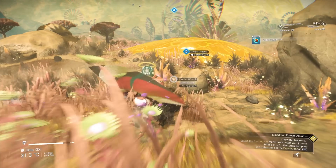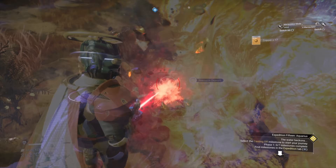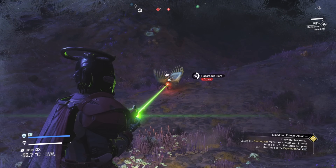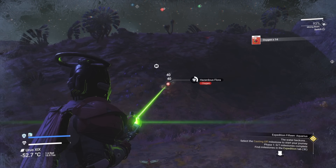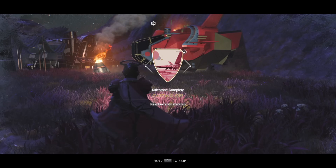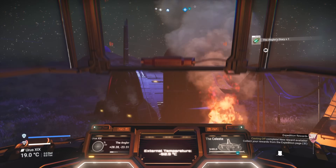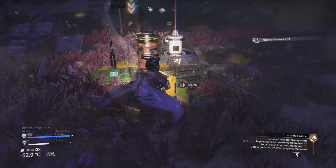When you get to the copper, start mining. Hit the bumper to make the beam nice and small. Shoot some hazardous plants as well, especially if you don't use the kiosk, because you're going to need plenty of oxygen. As soon as you get near your ship, you'll get the Cast Off milestone. Then get into your ship to get the prompt. It's also worth checking all the buildings around you and any nearby boxes and cases.